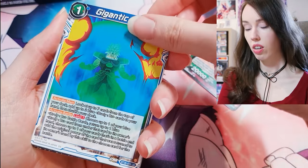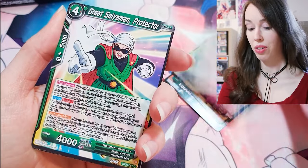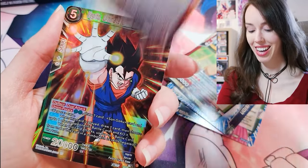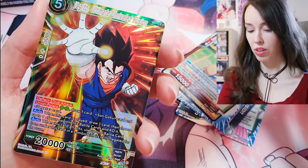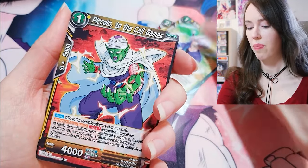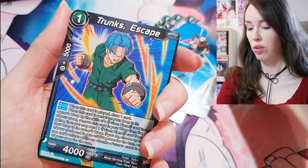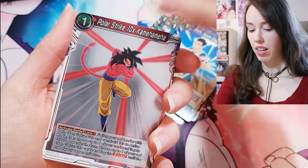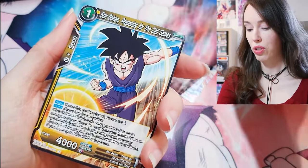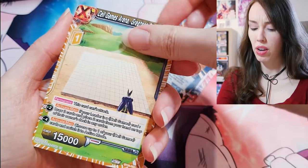The god rare in this set is so beautiful, but I think everyone, including me, shares the same opinion: we really need to change up who the character is for the god rare. Oh, SR again — Vegito, Ultimate Unrivaled Fusion, that's actually pretty sick. It's definitely time to shake things up and give someone else the spotlight. Between Fusion World and Masters, all we've had is Goku and Goku's fusions. We are honestly so overdue for a Gohan god rare.